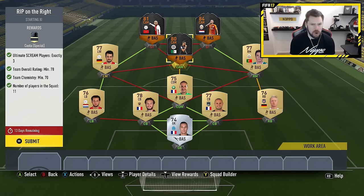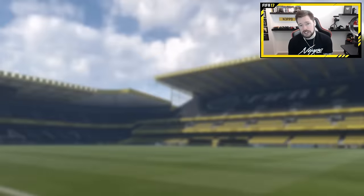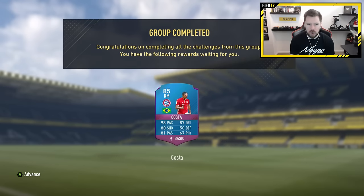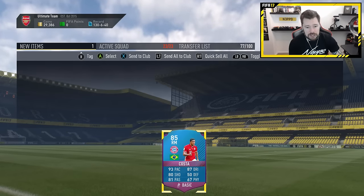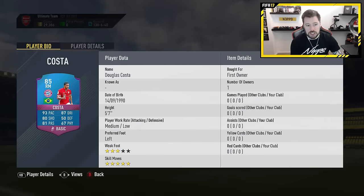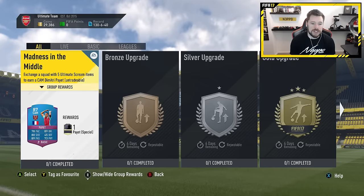Don't get me wrong — a position-changed, upgraded Douglas Costa is amazing. But would you pay 240,000 coins for him? I'm not entirely sure. He has got a phenomenal card and a very nice upgrade: 93 pace, 87 dribbling, 80 shooting, and 81 passing, of course with five-star skill moves. And he's a right mid instead of a left mid, which is fantastic. We get ourselves our second of the three special cards.